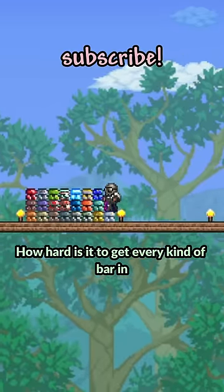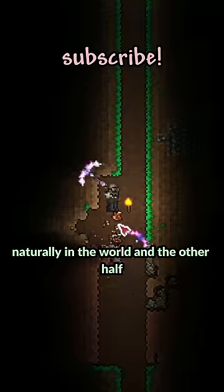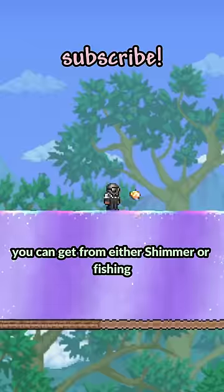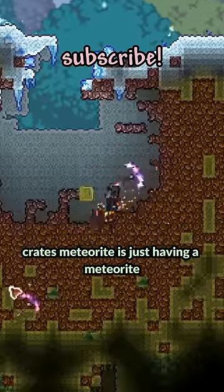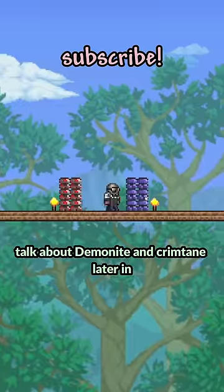How hard is it to get every kind of bar in Terraria? All the pre-hardmode ones are easy. Half of them just spawn naturally in the world, and the other half you can get from either Shimmer or Fishing Crates. Meteorite is just having a meteorite land, Hellstone's just mining it, and we'll talk about Demonite and Crimtane later.